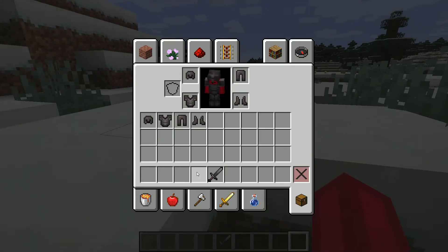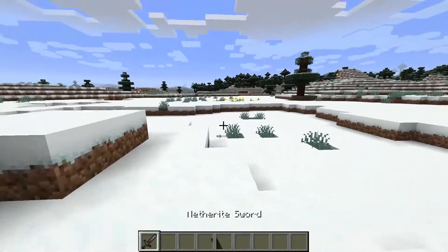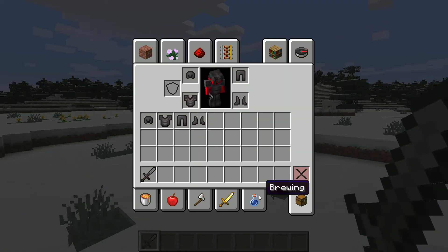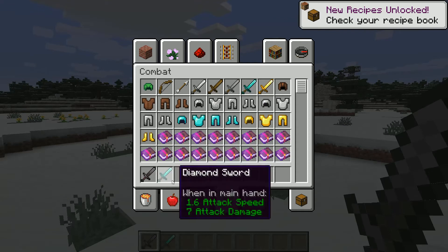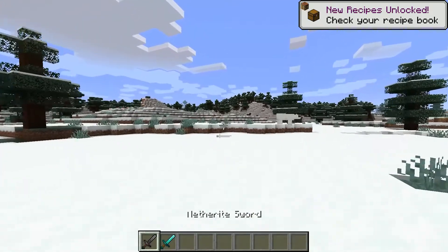It has knockback resistance. The sword doesn't seem to attack any faster — let me check. This sword does seven damage and the netherite sword does eight damage.